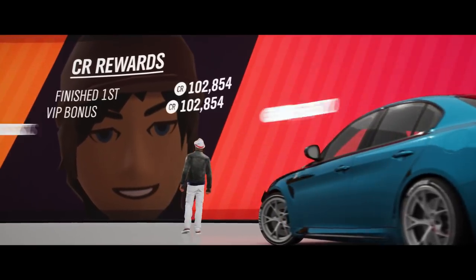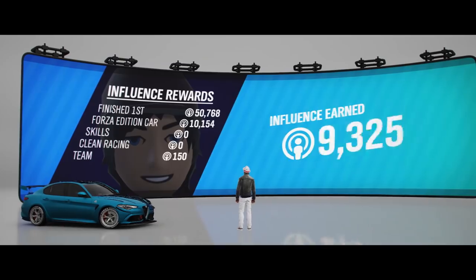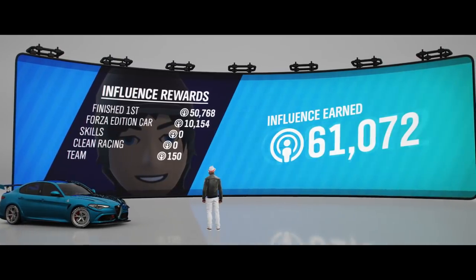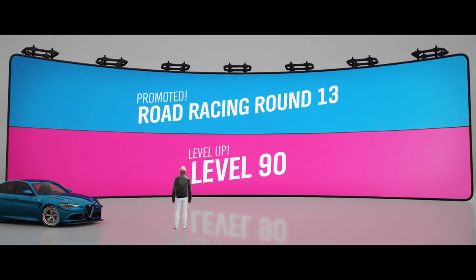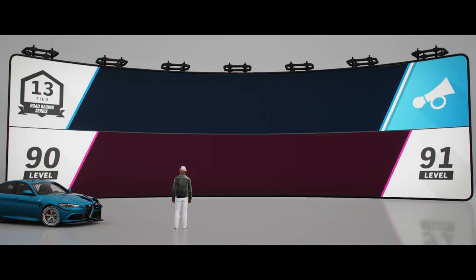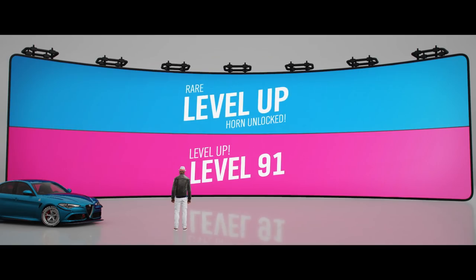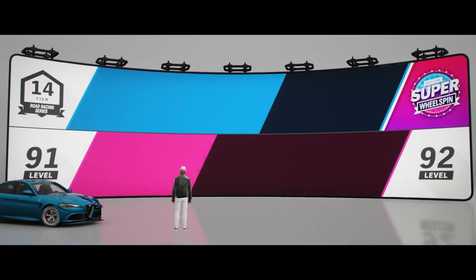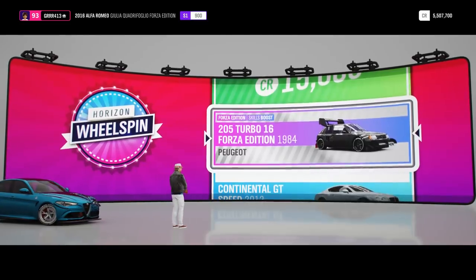You're going to start noticing all the money rolling in. This is absolutely insane — just from this relatively short circuit, we made 262,000 credits and 61,000 influence. If this only takes a couple minutes, that's eight million credits per hour. We gained several levels off of this and even came very close to getting a super wheel spin at Road Racing level 14 or 15.